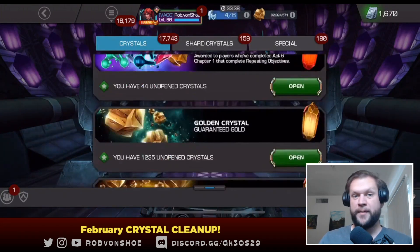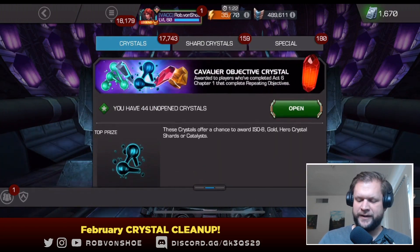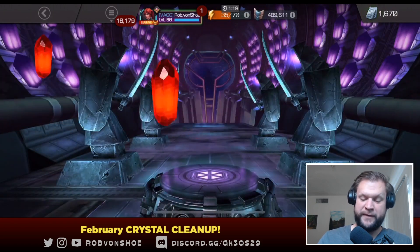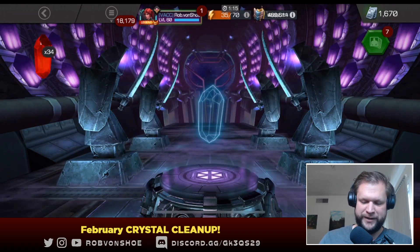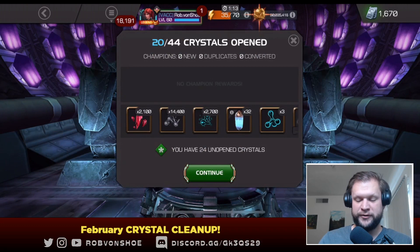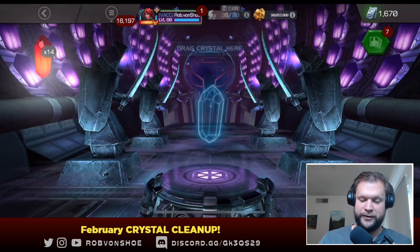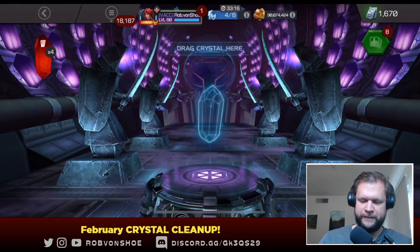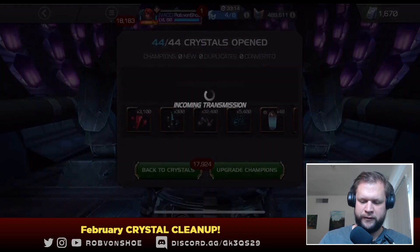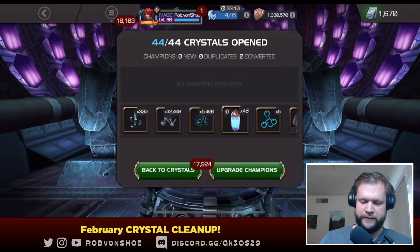I'm just gonna rapid pop through these objective crystals. I always like saying on these cleanups — these are my favorite to open because they are the easiest crystals to get. Just play the game, basically, and the loot is usually pretty solid relative to the effort you put in. 300 six star shards — nice. And another awful offer, no thank you. Some Tier 1 Alpha, cool.